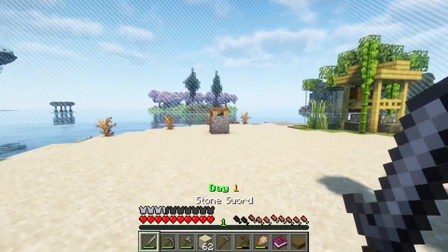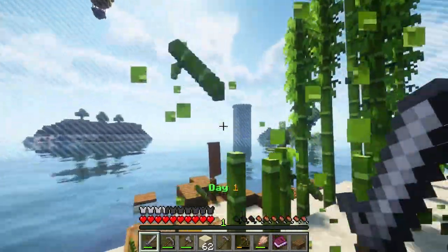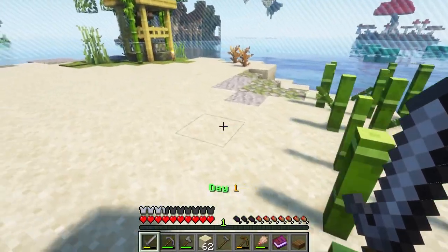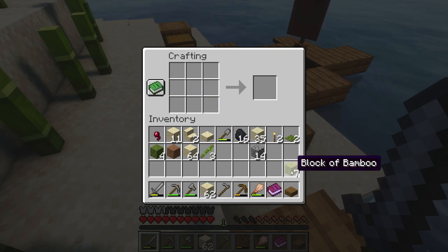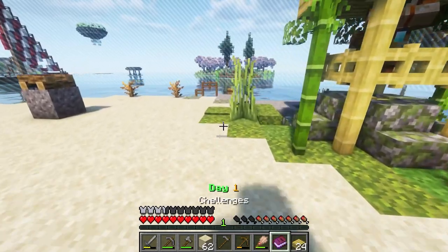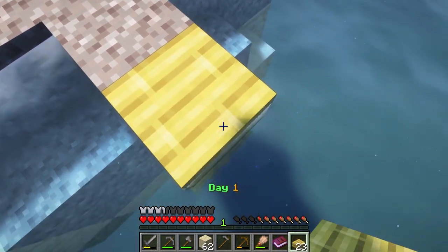That is definitely much more of a manageable surface area that we can work with. Let's go ahead and handle this bamboo farm — so much bamboo! What we can do with that is take it and slap it in here, because we have access to these blocks of bamboo which get converted into planks, which then get converted into slabs. Now we can make our way over to this island.